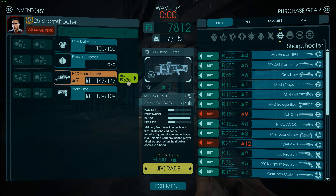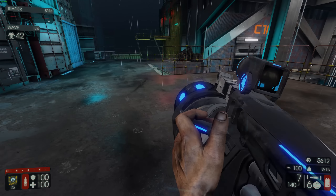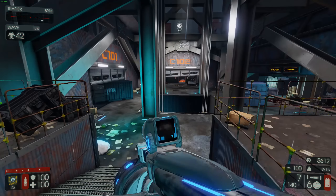This is the HRG Head Hunter — it weighs seven kilograms. Primary fire shoots infected darts that inflate the zeds' heads, and the alt fire triggers a brain hemorrhage, which will most likely kill them. I'm just gonna fully upgrade this — wait, it actually looks a little bit different, so props to that.